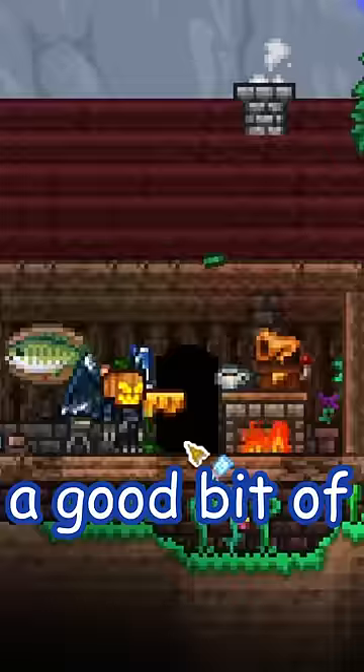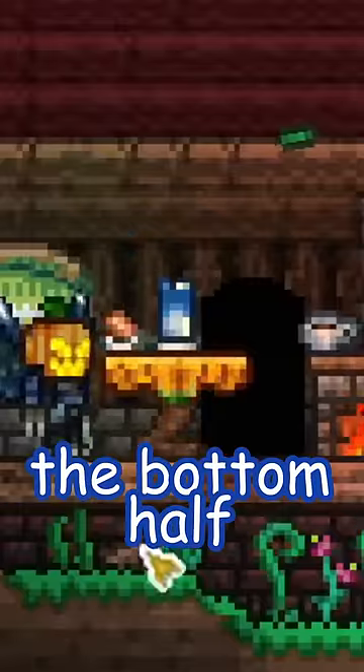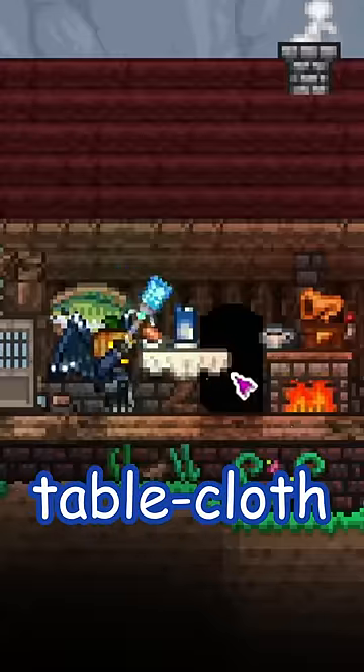Their furniture pieces also have a good bit of utility themselves. If you take the pumpkin table and paint the bottom half brown and the top half white, red, or really any other color, you can get this really nice tablecloth-looking design.